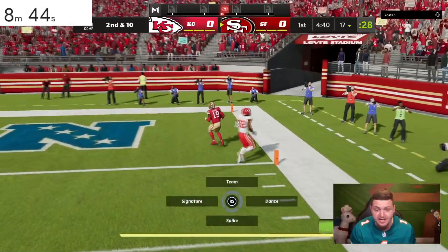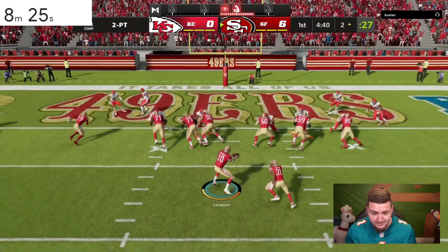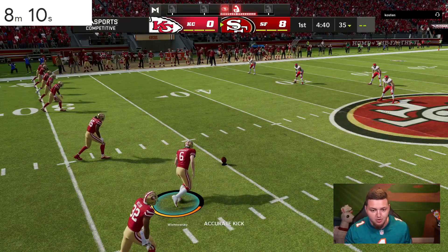I'm going for two and you best believe I'm going for an onside kick as well, being as toxic as freaking possible. Raheem Mostert, one of the fastest running backs in the game, easy hole in the middle. We have come up against three or four straight guys that took a lot to make them quit.